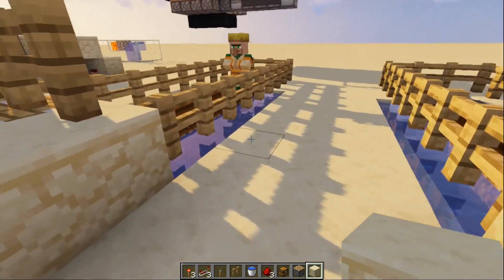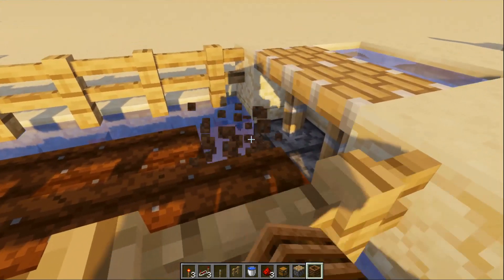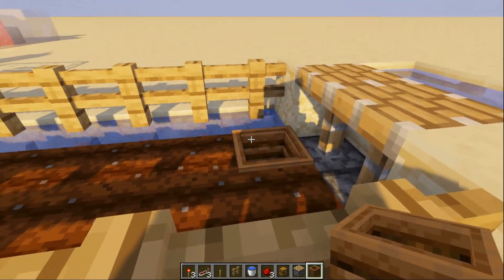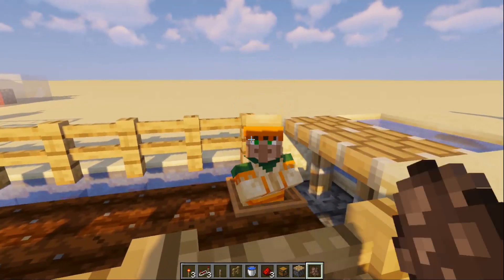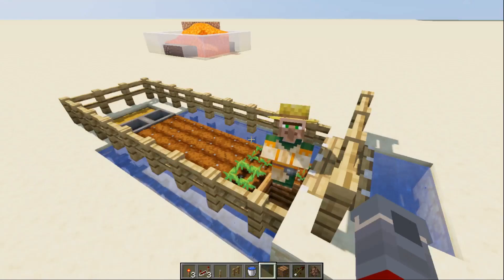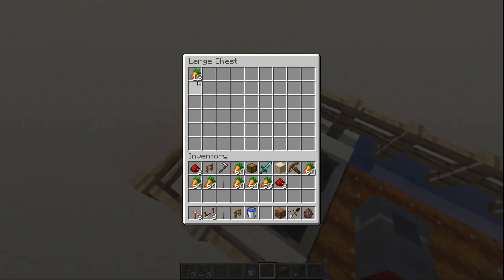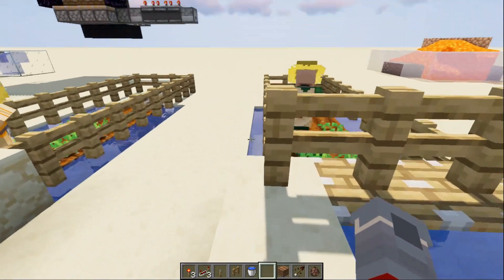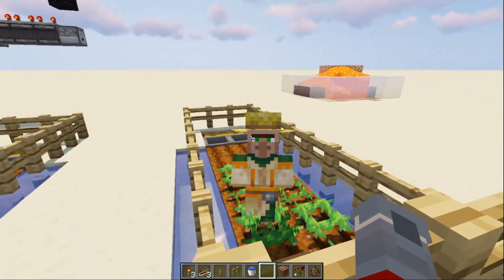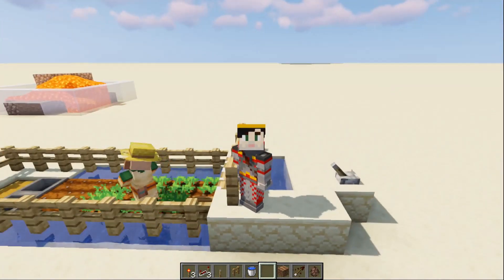We need to add a composter and let's just put it in this position. And then we need to add a farmer. So we've got our farmer — he's farming for us. When those crops grow up we'll flush them down to the end, and then we'll get some carrots. And there you have it: simple, easy, best farm in the game. Way better than those two farms over there.